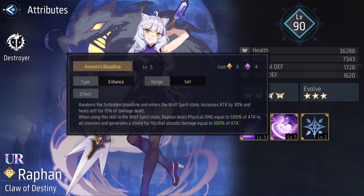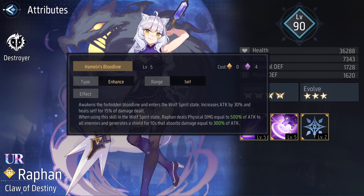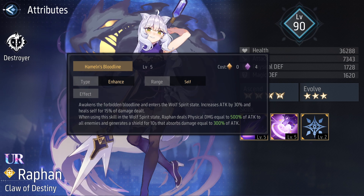Her second skill is called Hamel's Bloodline. It costs 4 Chaos to use and awakens the forbidden bloodline, entering the Wolf Spirit state — increasing attack by 30% and healing herself for 15% of damage dealt. When using this skill in the Wolf Spirit state, Rafan deals physical damage equal to 500% of attack to all enemies and generates a shield for 10 seconds that absorbs damage equal to 200% of attack. The first use triggers the transformation; from the second use onward, she deals the damage and generates the shield.